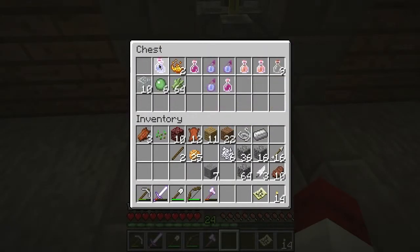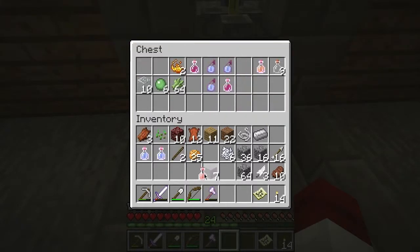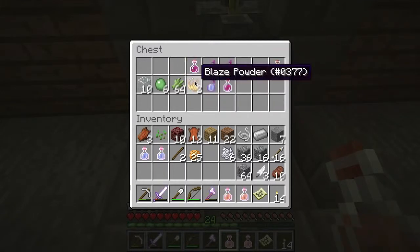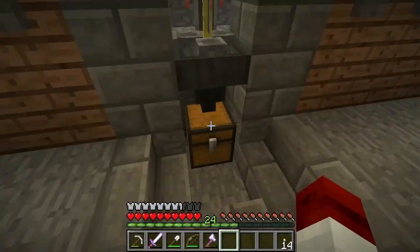I'm going to take two speed potions with me and two fire resistance potions, because I'll probably have to come back here for materials, so that's why I'm not taking too much stuff with me. We have blaze powder here, so let's go ahead and actually fire up the Potion Brew-o-Matic.